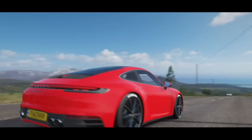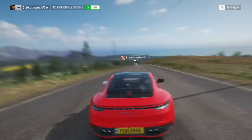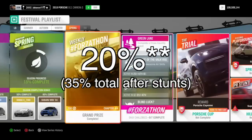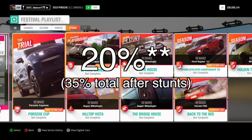That was quite a long process for just 15%. The weekly Forzathon challenge this week was actually quite long. However, from now on it's easy to rack up from 15% to 50%. The next three things I recommend are PR stunts, which have a total of 18%, which is quite a lot. That will get you up to 33% in total towards completion.